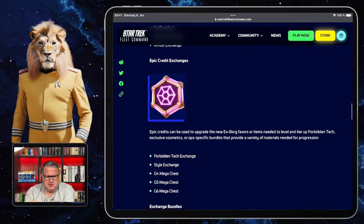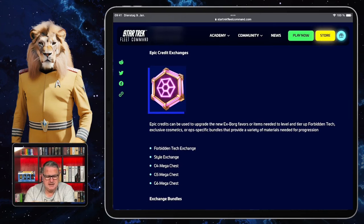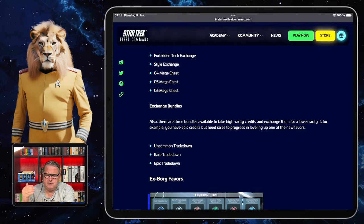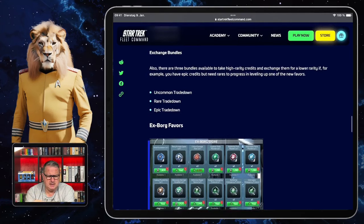Epic credits can be used for favors, for leveling and tiering up Forbidden Tech, or for exclusive cosmetics — so maybe the Borg Cube refit will be there, but we'll see. Or there are operation-specific bundles providing a variety of materials for progression, including a Forbidden Tech exchange, a style exchange, and G4, G5, and G6 Maggot Chests — which likely depend on your level. There are also three bundles for trading high-rarity credits down for lower rarity: the Uncommon Trade Down, Rare Trade Down, and Epic Trade Down.